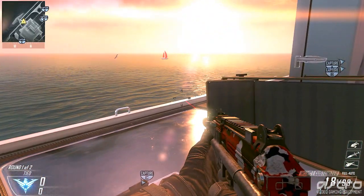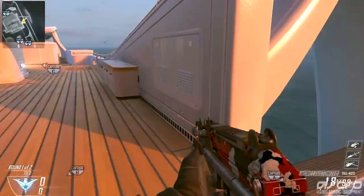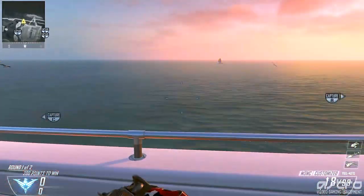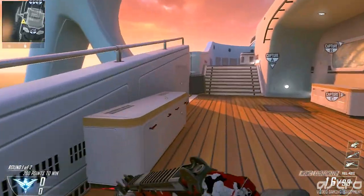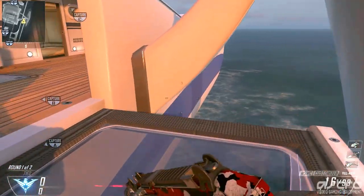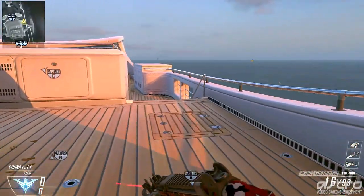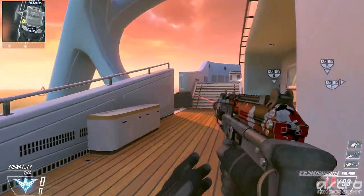Another spot on this side: if you don't want anyone flanking around this way, sit back here and you can actually see through that little pane of glass. I'll shoot it — and as you can see, there's no way an enemy could get past this without you seeing them. You're going to see their feet as they come around that corner, so you can move up and take them out as they appear.